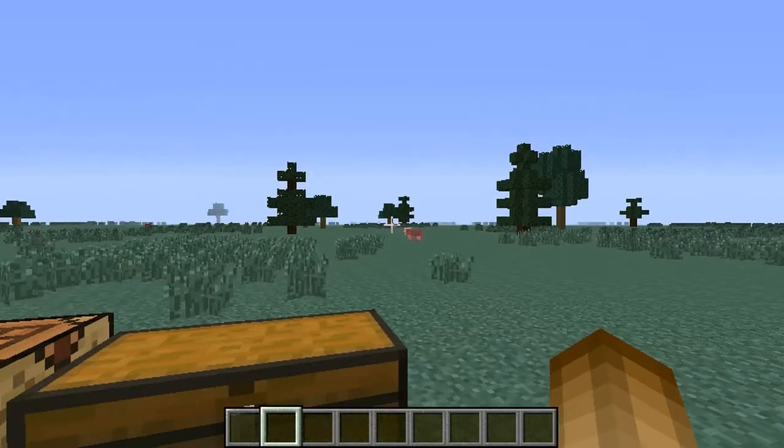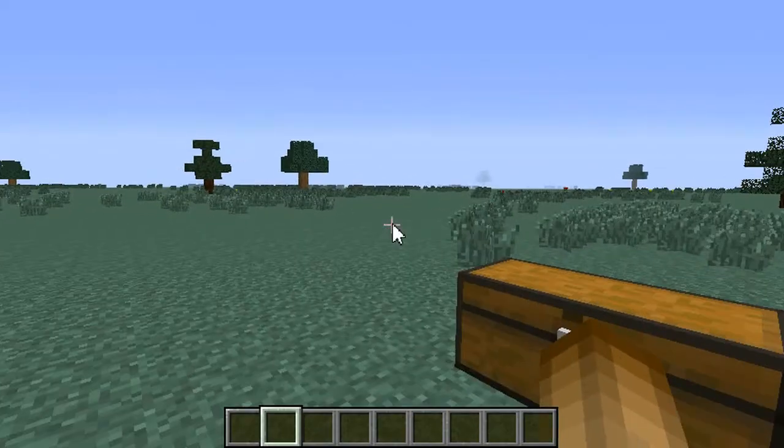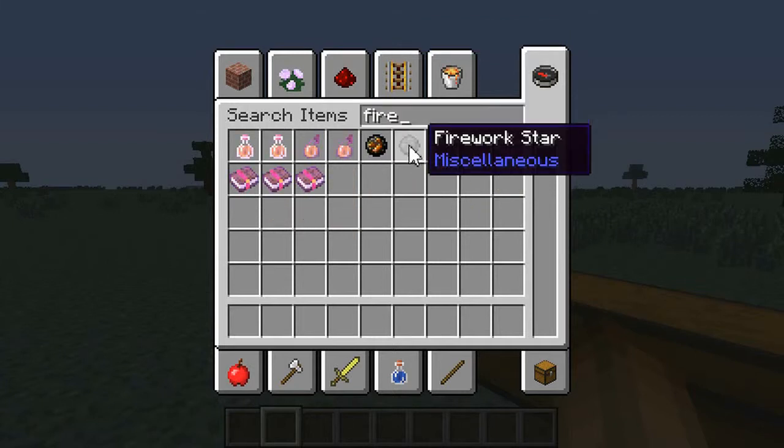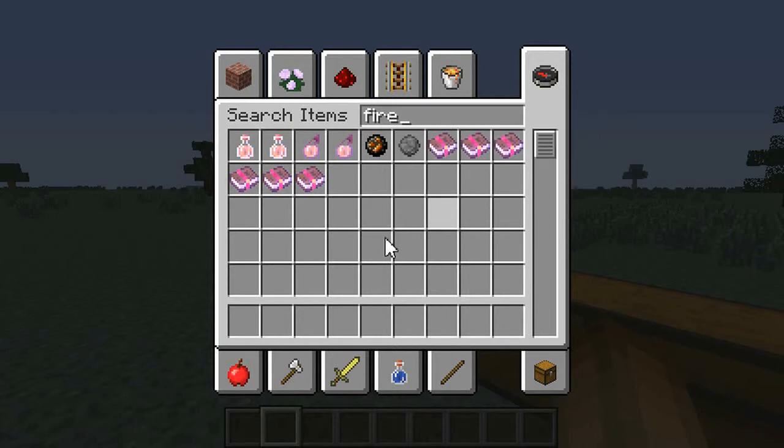That's right! In this one I'm going to show you how to use the overcomplicated and brutally painful fireworks. Just to make this clear, in case any of you have been looking: you're not actually able to find fireworks in the creative menu. You can find fire stars, which are used to build fireworks, but it's a lot easier just to craft them on your own.